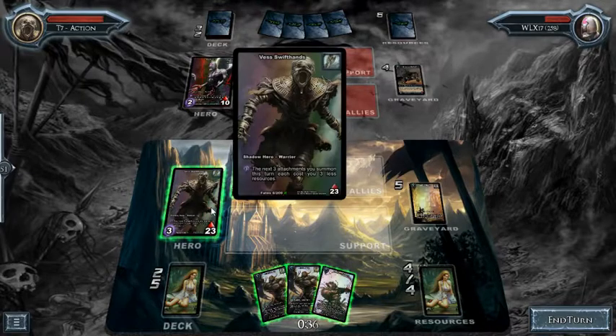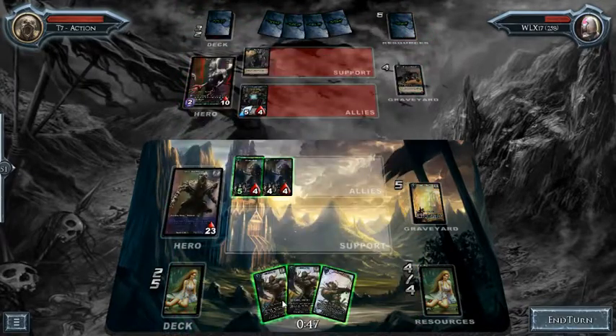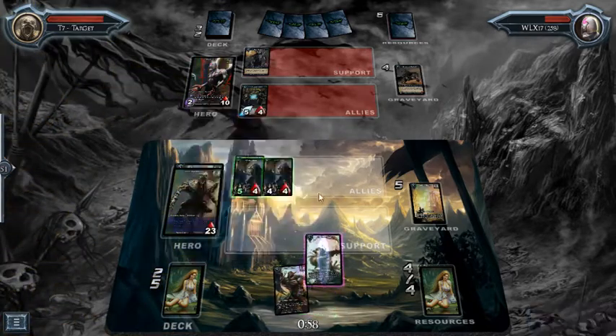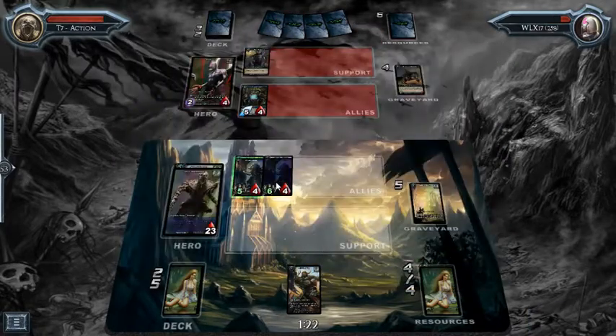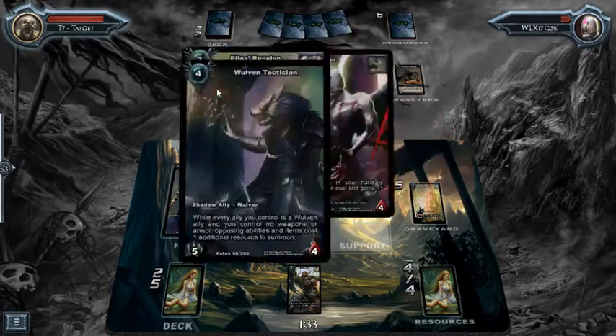I'll use my ability to summon Blood Frenzy to get one of my draws going, then I'll play this onto this guy and come in and hit the hero. Good game — he's not there anymore.